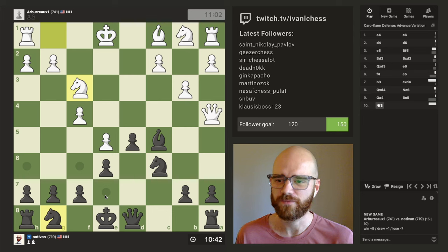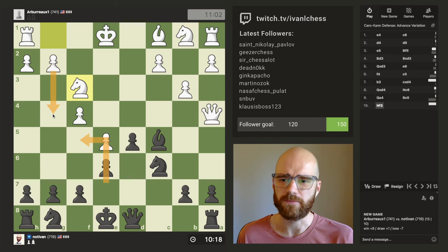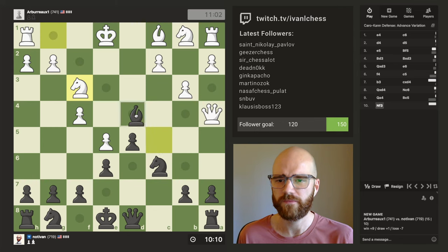I want to castle and just start getting rid of this pin first and foremost. E7 seems like a good square because there's always f5 to follow up with, and he wouldn't really have a great move afterwards. I also do have kind of a sick play here once I unpin this, so E7 it is. His rook is trapped here at the moment, and his queen's not in the best of spots if I'm being totally honest.